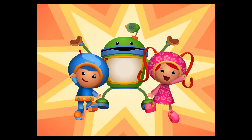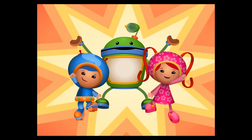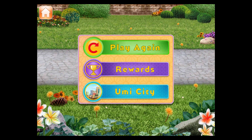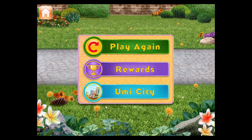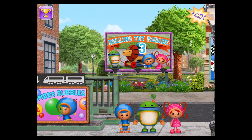There's nothing we can't do — Millie, Geo, Buck, and you! Another job well done. Tap to pick a prize for your collection. Play again. You can see the badges you've collected in the headquarters. Go back to Umi City. Pick another game to play and look out for the Shape Bandit.